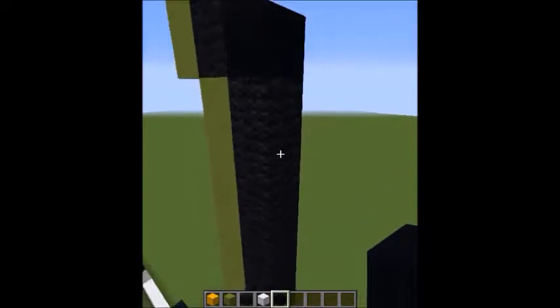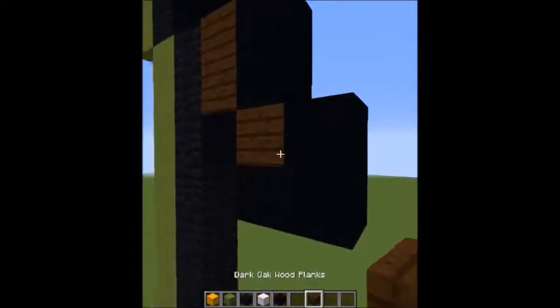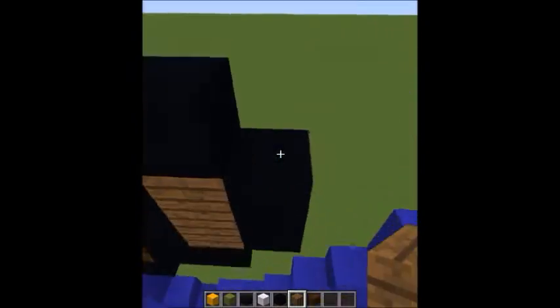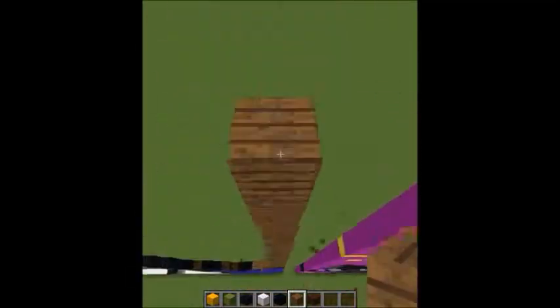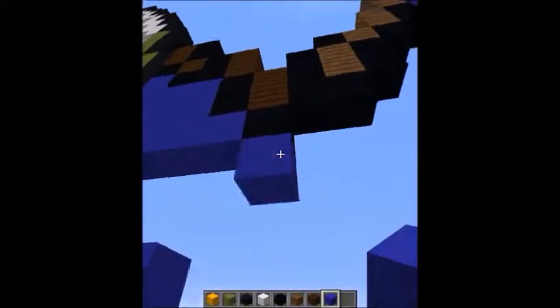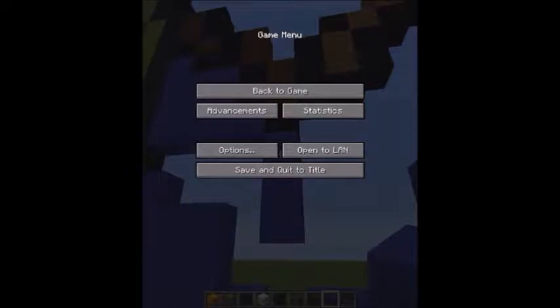I wanted to make sure that I used darker type greens, and that's why I have the two different kinds of clays. I guess they're not really clay anymore - they're like Terracotta or whatever, and concrete. The concrete slabs in the newer version. But I'm still going to refer to them as clay because they look like clay. The darker one is the clay and the lighter one is the concrete.